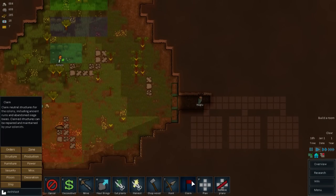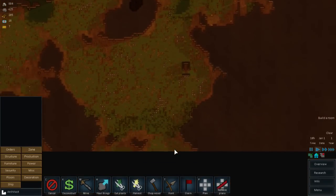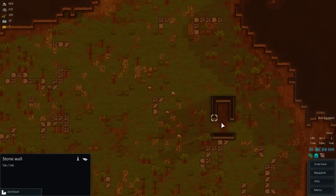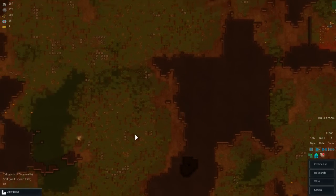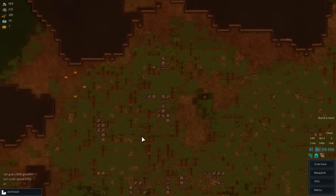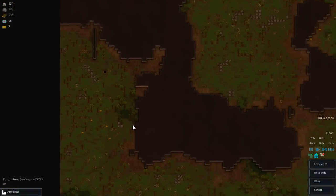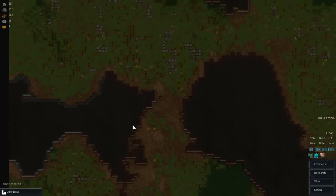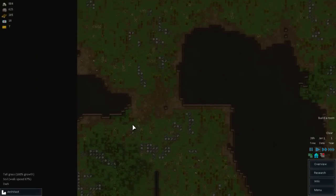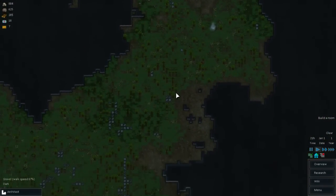Claim neutral structures for the colony including ancient ruins and abandoned siege bases. Are there any ancient ruins or abandoned siege stations? Well there is this stuff right here - I'm assuming this is part of an ancient ruin. When it said ancient ruin I figured it would mean something like a big temple or something. I don't see any full-on structures, but to find full-on structures would be interesting.